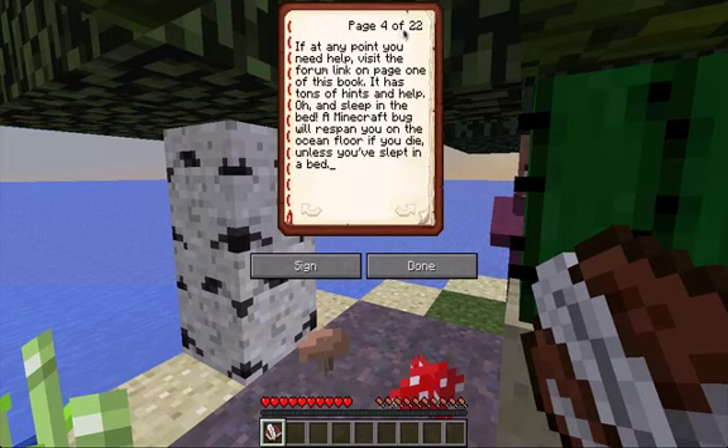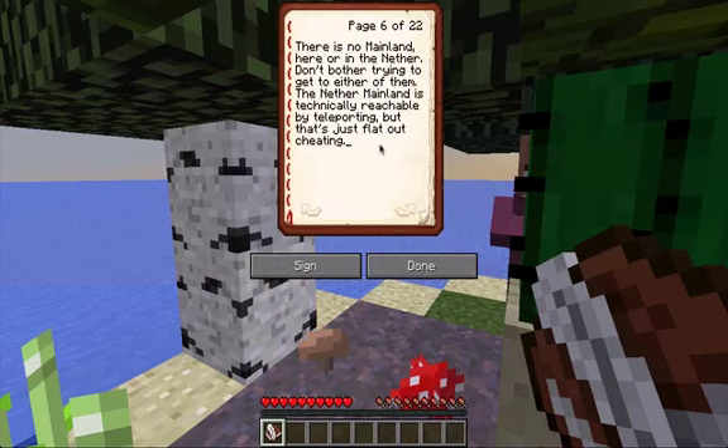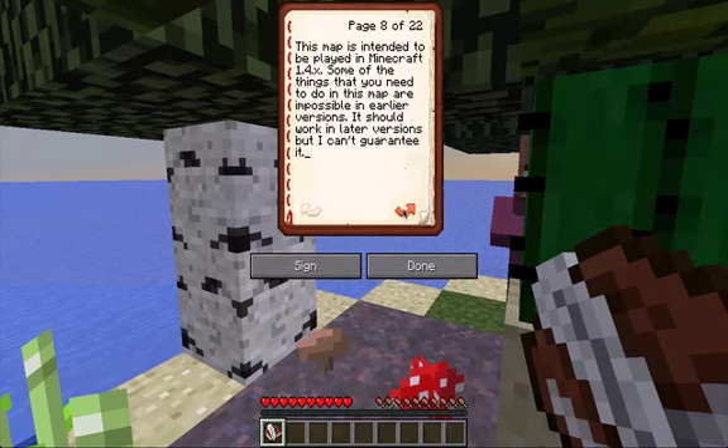If at any point you need help, visit the forum link on page one of this book — it has tons of hints and help. Also, sleep in the bed — a Minecraft bug will respawn you on the ocean floor if you die unless you've slept in a bed. Feel free to use any resources in this map in any way you see fit, including anything in the water or the water itself — same goes for anything in the Nether, but watch out, some things are irreplaceable. There's no mainland here or in the Nether — the Nether mainland is technically reachable by teleporting but that's just flat out cheating. The entire ocean except for this floating block is exactly the same — you do not need to explore more than 16 horizontal meters from the center of the original island. This map is intended to be played in Minecraft 1.4.